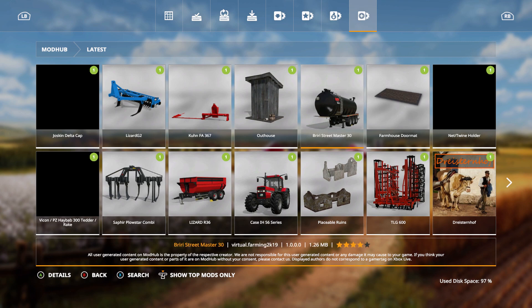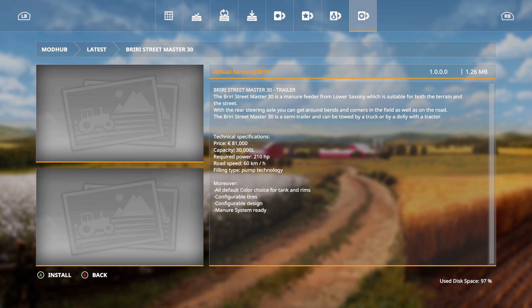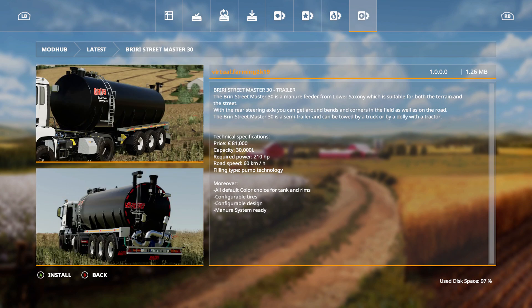We have the Briri Street Master 30 by Virtual Farming 2K19. This manure feeder from Lower Saxony is suitable for both terrain and street use. With the rear steering axle you can get around bends and corners in the field and on the road. It's a semi-trailer towed by a truck or by a dolly with a tractor. Price is 81,000 euros, capacity 30,000 liters, required power 210 horsepower, road speed 60 km/h. Features pump technology, color choice for tank and rims, configurable tires and design, and manure system ready.